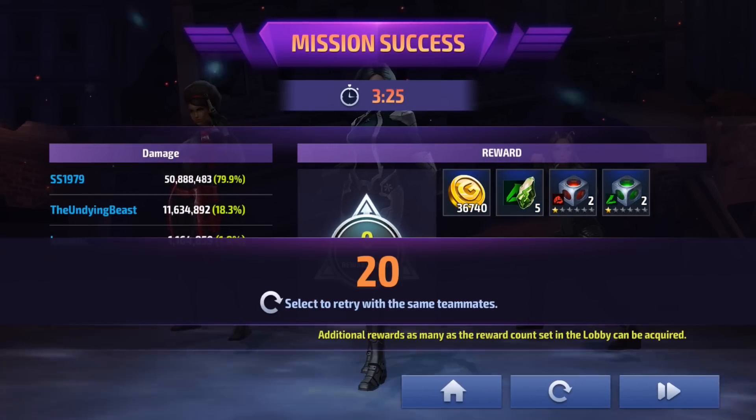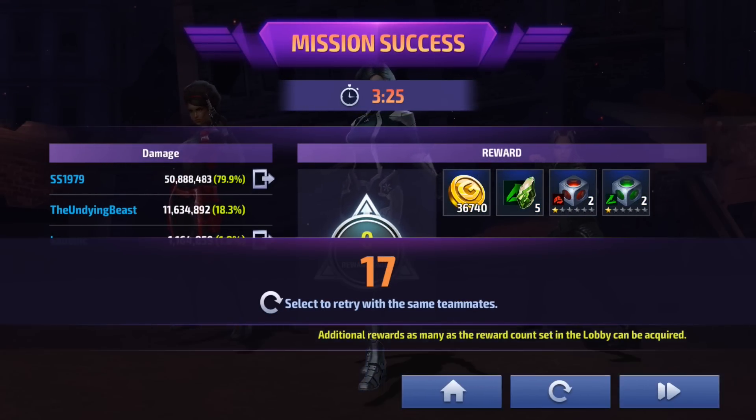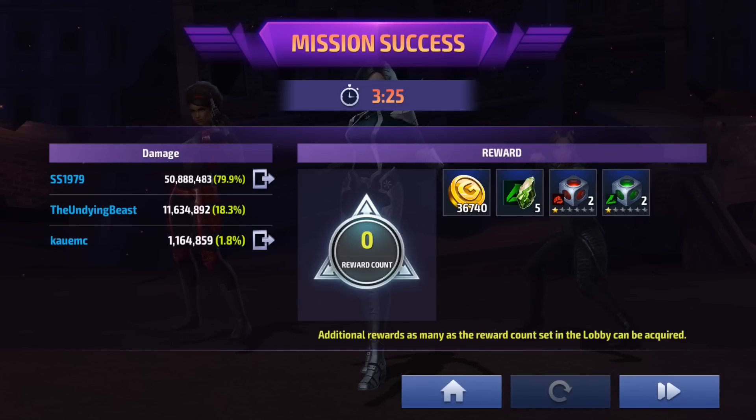Luna Snow stole the show with almost 80% of the damage, and that was without even using a support character like Valkyrie, Shuri, or Colossus — so she could have done way more. We only did 11 million damage, almost 12 million total. The verdict is in: even though Dr. Doom is absolutely amazing in World Boss Ultimate, level 60 Dr. Doom should definitely not be used in GBR. We did okay, but if we didn't have that tier 3 Luna Snow to carry us it would have been a disaster. That's it for this one — thank you guys so much for watching. Leave your thoughts in the comments, and I'll catch y'all in the next one. This is probably my last Doom video until we get to level 70.